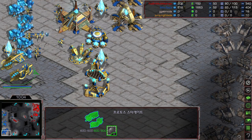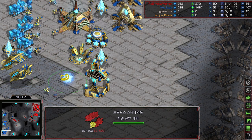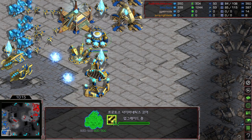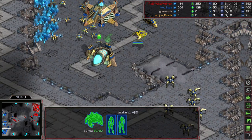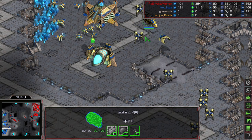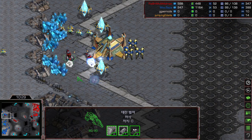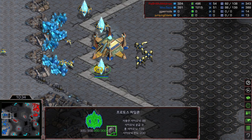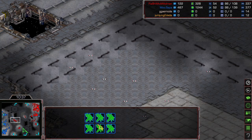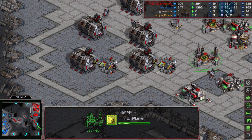Mini is stuck at three gateways with almost 1600 gas. He has a stargate but no fleet beacon yet — most likely this is a carrier opening. Yes, he's adding another stargate with plus one air weapon on the way. Mini has two zealots with one reaver inside a shuttle, and a second shuttle is also on the map. Flash's vultures keep sneaking inside Mini's third base picking up probes again.